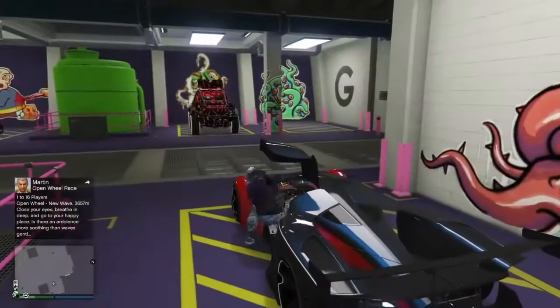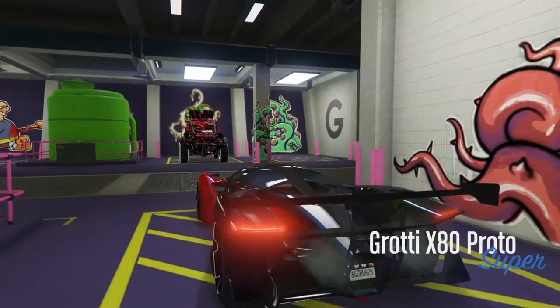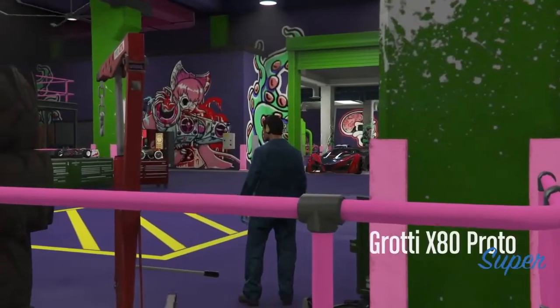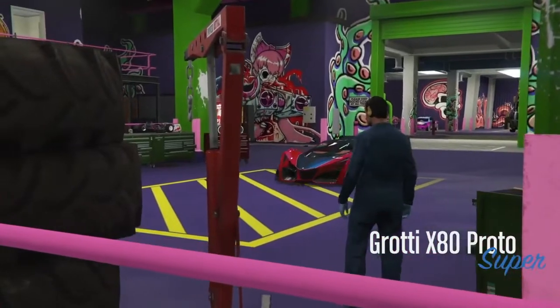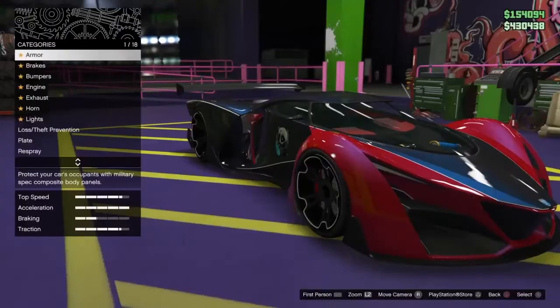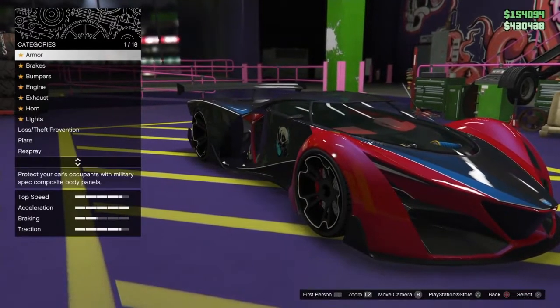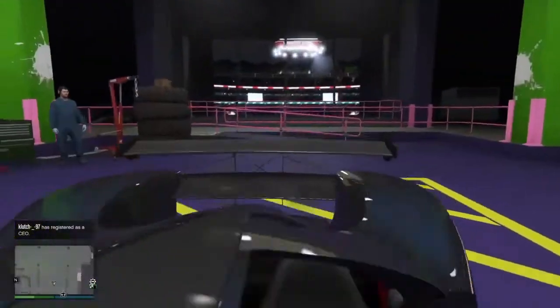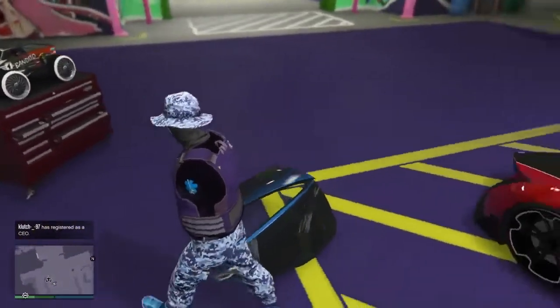Alright guys, without further ado, let's get into this glitch. What you will need is an X80 Proto. Now, if you don't already have banded wheels on your RC Bandito, go watch my recent video posted a couple days ago on how to get it on your RC Bandito. What you want to do is simply get out of your car. It needs to be an X80 Proto type, so I'll exit the vehicle. And you can see, when you exit the vehicle, your door will just simply fall off.